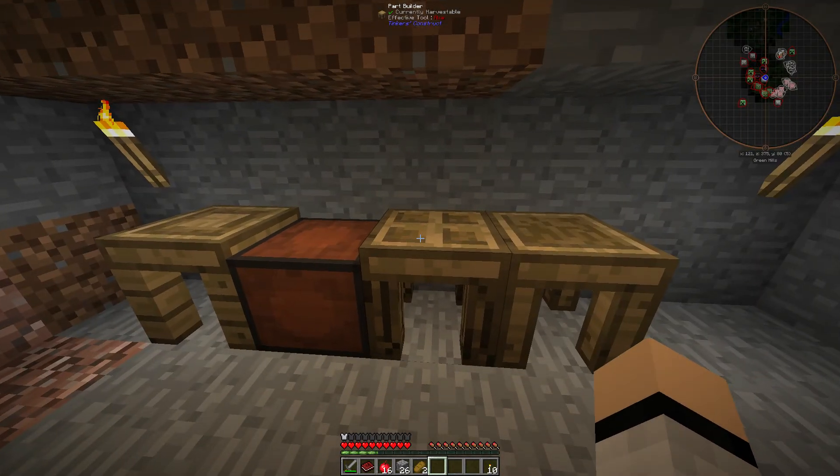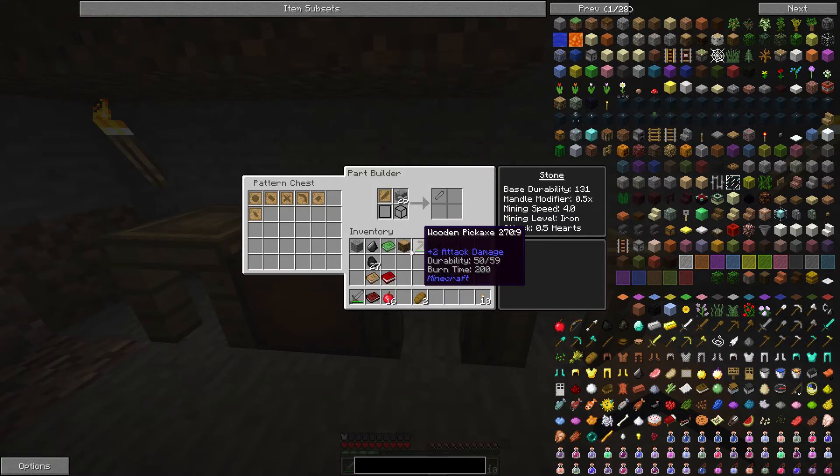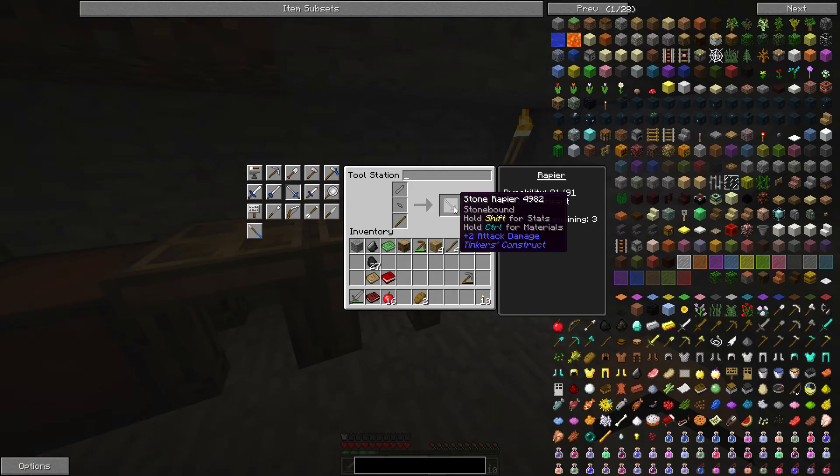I've actually never made a rapier before so I think I'm going to do that. You need a different guard — a crossbar. To build the parts themselves you have to use the part builder. Let's say I'm just going to make a stone sword — you put in the material with the pattern and you can pull out the items. The crossbar only requires 0.5 material, and a piece of cobblestone counts as one, so you wind up with little stone shards which count as half. And there we go — stone rapier.